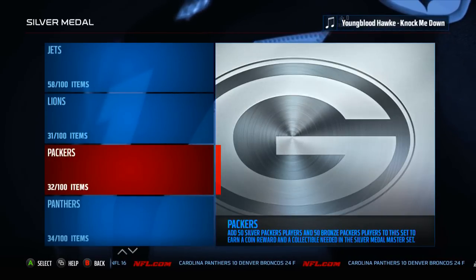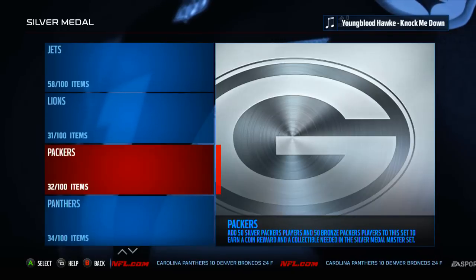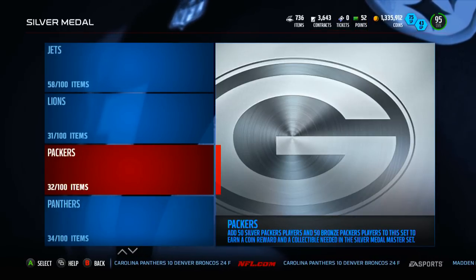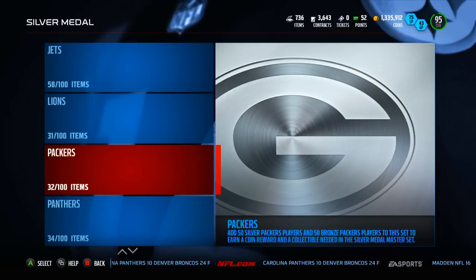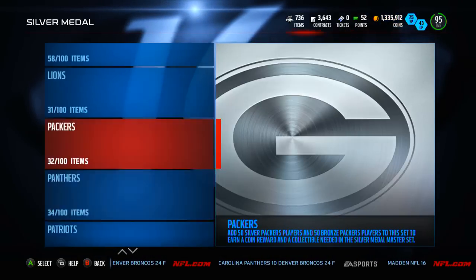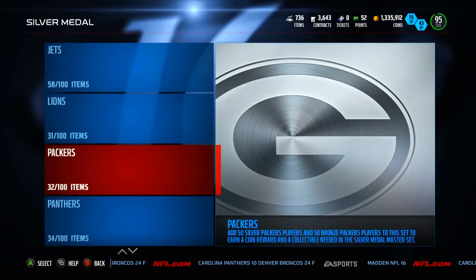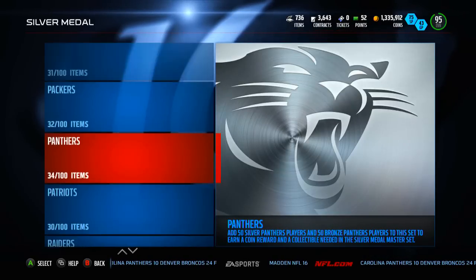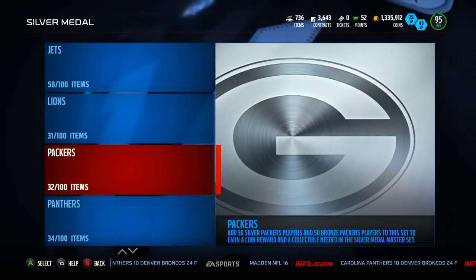I'm going to show you exactly how I've been doing this. I had a lot of cards on my account to start with — I've been saving bronzes and silvers for a couple weeks now, just hoping a set like this would come out. So I was able to put in roughly 20 to 30 cards for each team. Then I opened a bunch of packs yesterday for Rod Woodson, didn't end up getting him unfortunately, but I put those cards into these sets as well. That's basically what you're seeing for the Packers, Panthers, and so on — players I just had on my account.